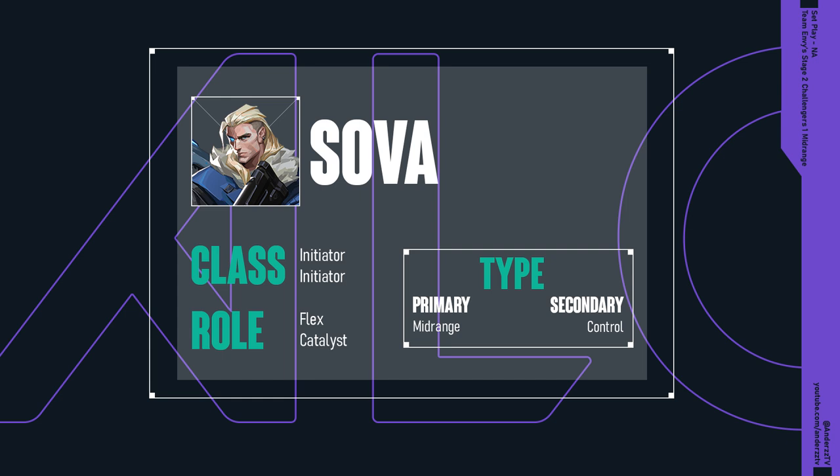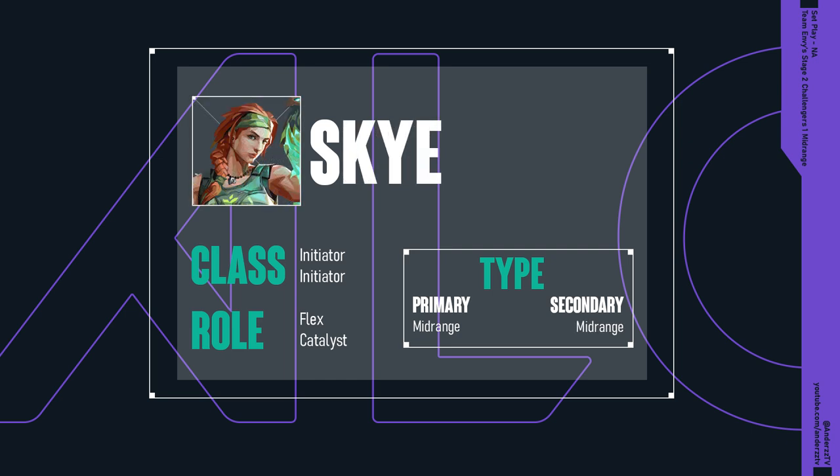Moving over to Sova, we have one of the most common culprits of North American compositions. In classification he's a pure initiator, and then under role he's going to be predominantly flex, but also somewhat catalyst under the same line of reasoning we just saw with Raze — with that entry-by-proxy utility, as well as pop damage and active information gathering to dislodge opponents holding angles. Bouncing over to type, we see that he's primary mid-range secondary control, working off that depth of utility and the ability to cycle things like Recon Dart, but also having that significant information-gathering edge.